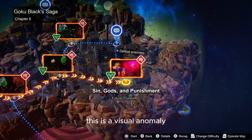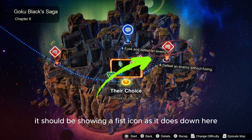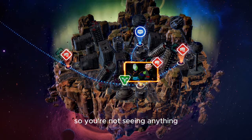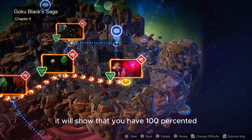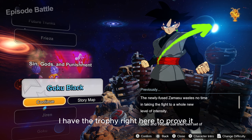There is no branching path. This is a visual anomaly — it should be showing a fist icon as it does down here, but they forgot to put that in, so you're not seeing anything. After you take Trunks' Final Hope Slash, it will show that you have 100% Goku Black's story. I have the trophy right here to prove it.